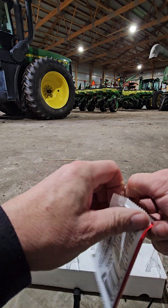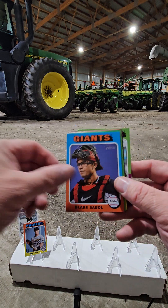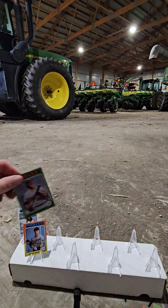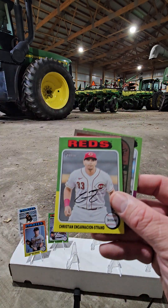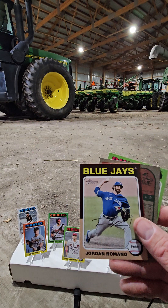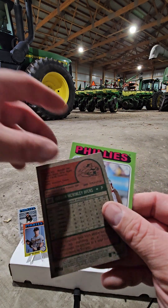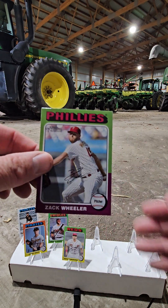Next pack. Colton Cowser rookie. Christian Encarnacion-Strand rookie — that's a nice one. We've got a short print here: Jordan Hicks. And Zach Wheeler.